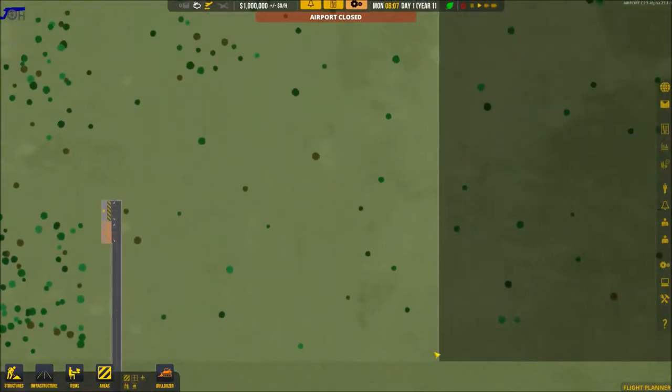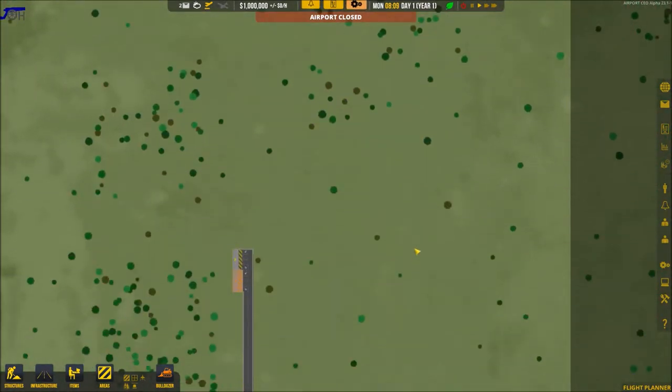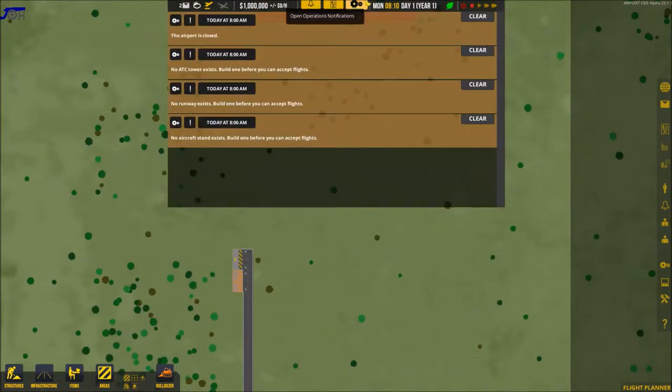To begin our little airport, we're going to start over here on the eastern side because that's where we can do the most damage. We'll pause the game here. The airport's closed - no ATC tower, no runway, no aircraft stands. All these things we have to build before we can accept flights.